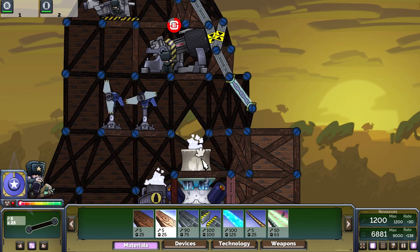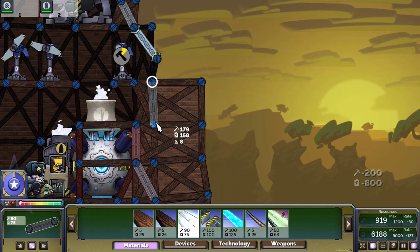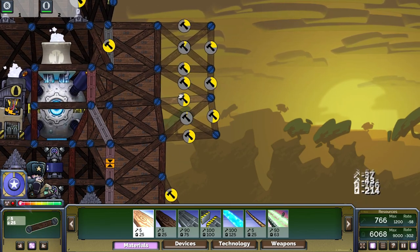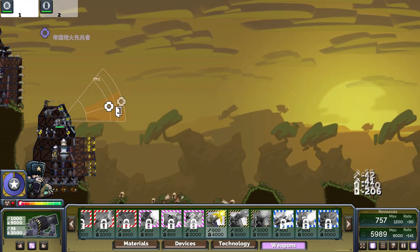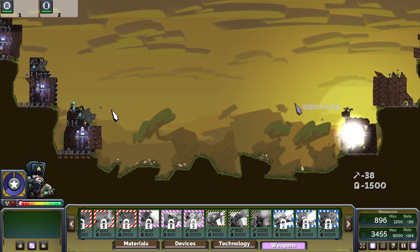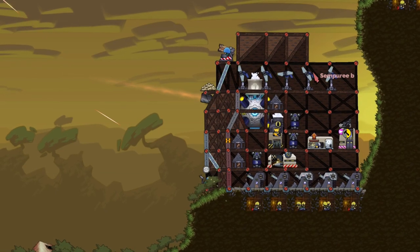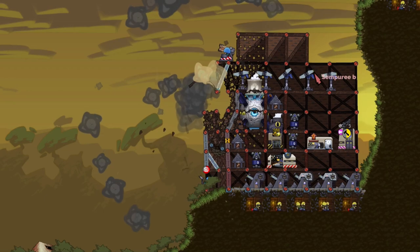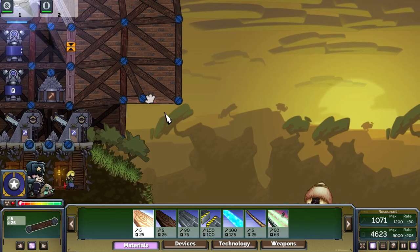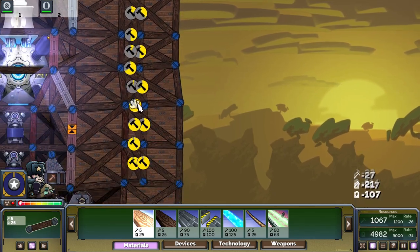Did you notice? I removed four mines from the guy above — four of them gone. That's huge damage. Both our weapons are online — one and two. It's that easy, guys. Of course, if the players are much more experienced it won't be that easy, but isn't that true for everything?